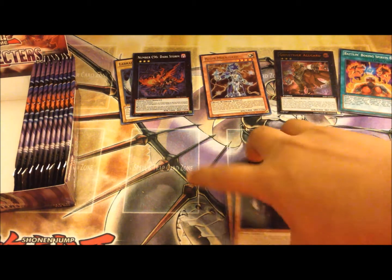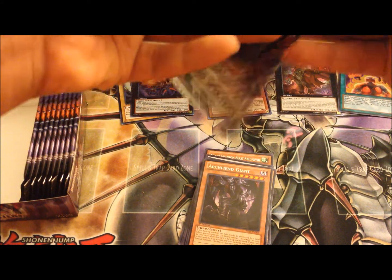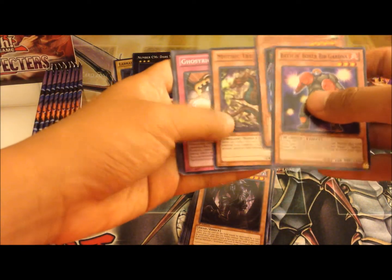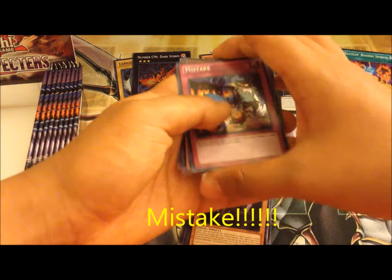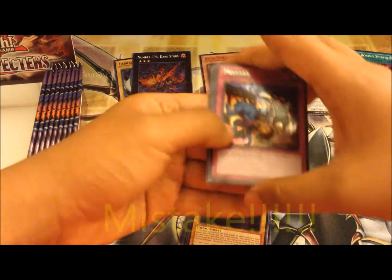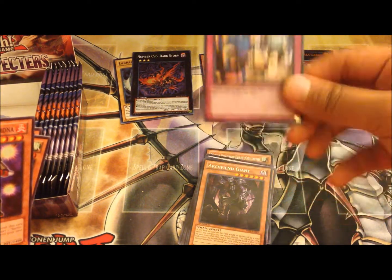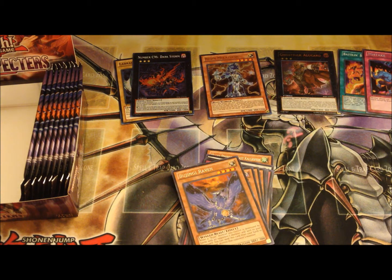Fiend Giant — very awesome card, really cool looking rare actually. We got the Battlin' Boxer and Ghost Trick Scare, Bujin Raven. Can we pull a holo right now? Yes — we got Mistake! Wow, that is actually awesome — a secret rare! Didn't expect that to happen!